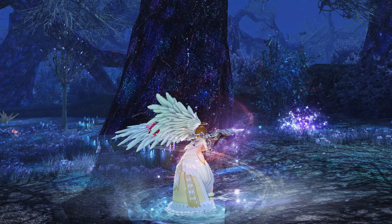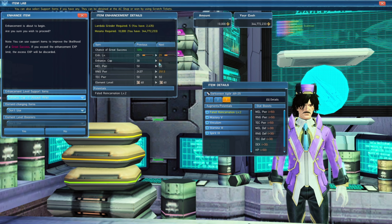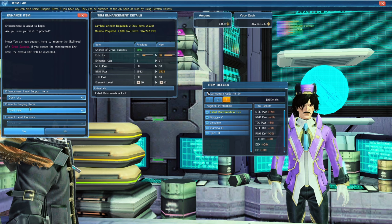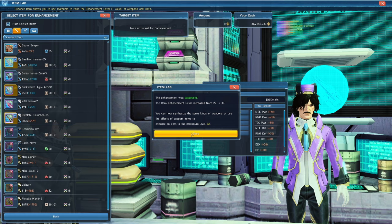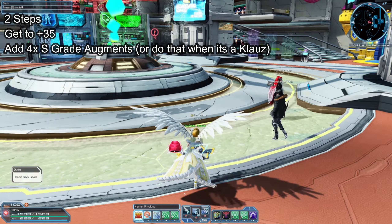The first thing you need to do is make an Ire weapon. This drops from the Face of the Abyss or you can craft it easily using Zig. When you get your Ire weapon, you need to use Enhance Cap +1, which are gained from PvP, rainbow keys, or from the player shop. If you have an abundance of Class X Cubes, you can exchange 300 Class X Cubes for 1 Enhance Cap +1, but this is weapon-specific unlike the regular Enhance Cap +1 which is usable on any weapon.